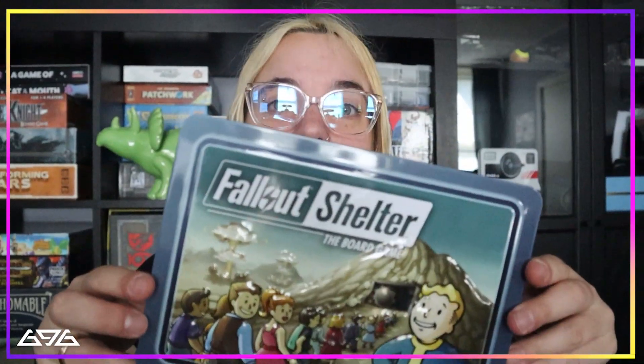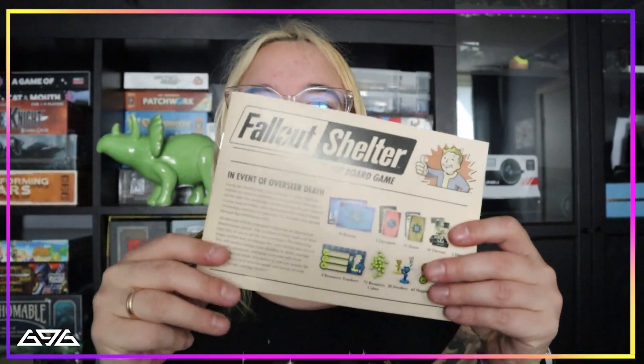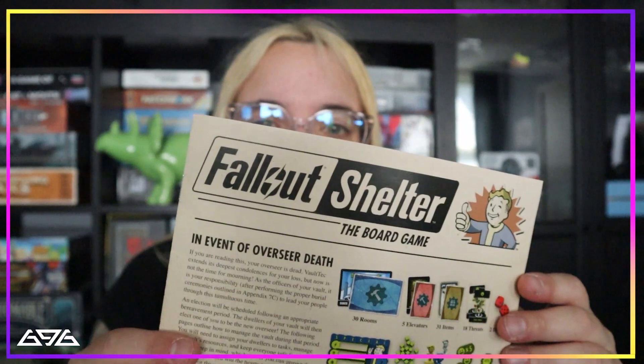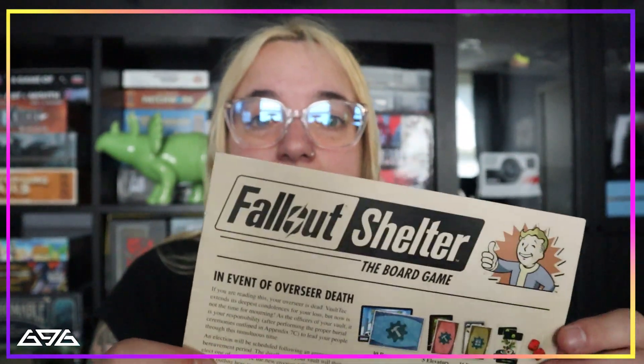The game comes in a lunch box — of course another iconic item of the game — and once you open it you get the booklet, which is also based around the events of the overseer that has died. It explains to us how we're gonna play this game. It's quite nice to follow, very well written with a good overview of the game.